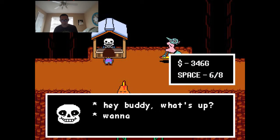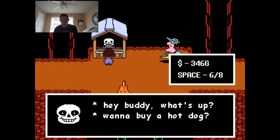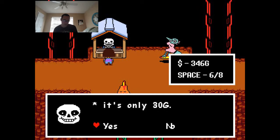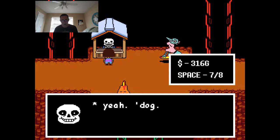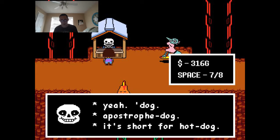Sans says: 'Hey buddy, what's up? Wanna buy a hot dog? It's only 30G.' Why not? 'Thanks, kid. Here's your dog.' Dog — apostrophe dog, it's short for hot dog. Let's keep going.